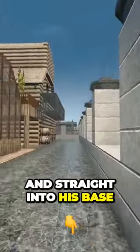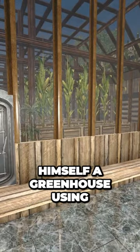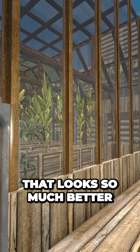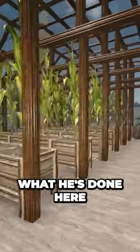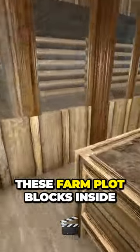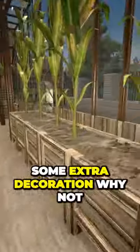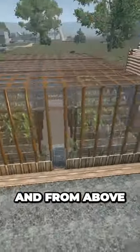You can see it goes underneath his walls and straight into his base. This is his greenhouse — he's made it using the new windows you can get in the game now, which look so much better than the old Alpha 20 ones. He's used farm plot blocks inside, got himself a little pot plant in the middle for extra decoration. You can see what it looks like from the outside and from above as well.